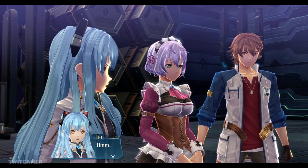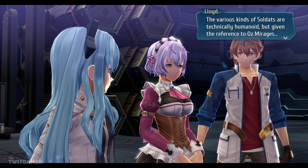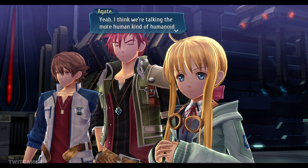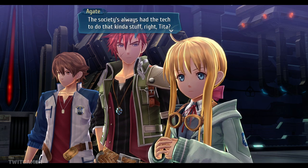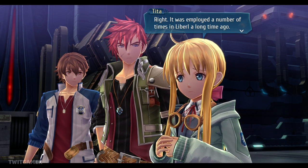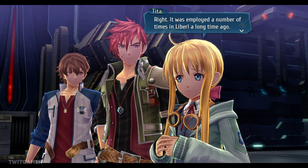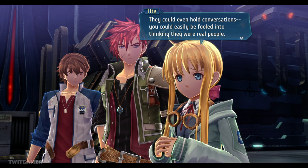The various kinds of Soldats are technically humanoid, but given the reference to the OZ Mirages — I think they say 'Oz' — we're talking more of a human-like humanoid. The Society's always had the tech to do that kind of stuff, right, Tita? Right, it was employed a number of times in the Burl a long time ago. The fact this place is here combined with the Rosenberg Studio and the fact they're both connected — they could even hold conversations, yet could easily be fooled into thinking they were real people.